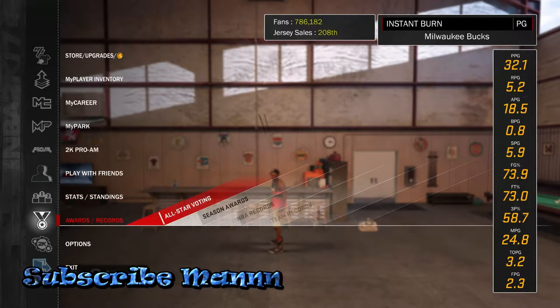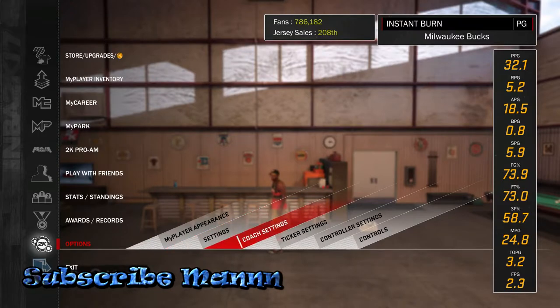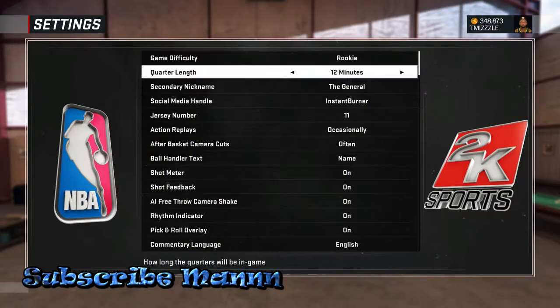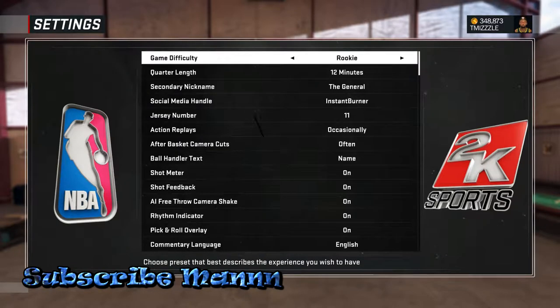The very first thing you want to do is go to your settings and put the game on rookie. I would advise putting the game on 12-minute quarters. The reason is because there are a lot of badges you need to get — your Hall of Fame badges. It's a lot of badges you have to get in one calendar season, so you want to get them as quick as possible.